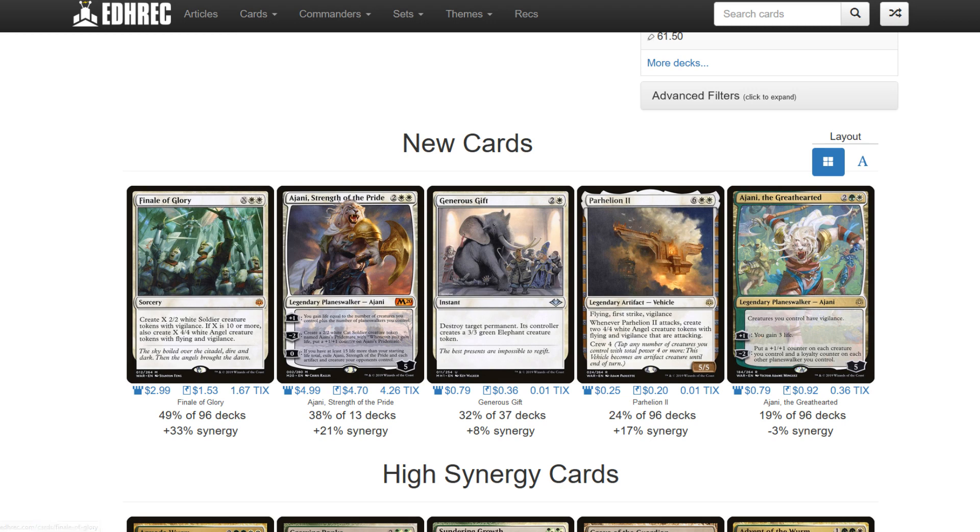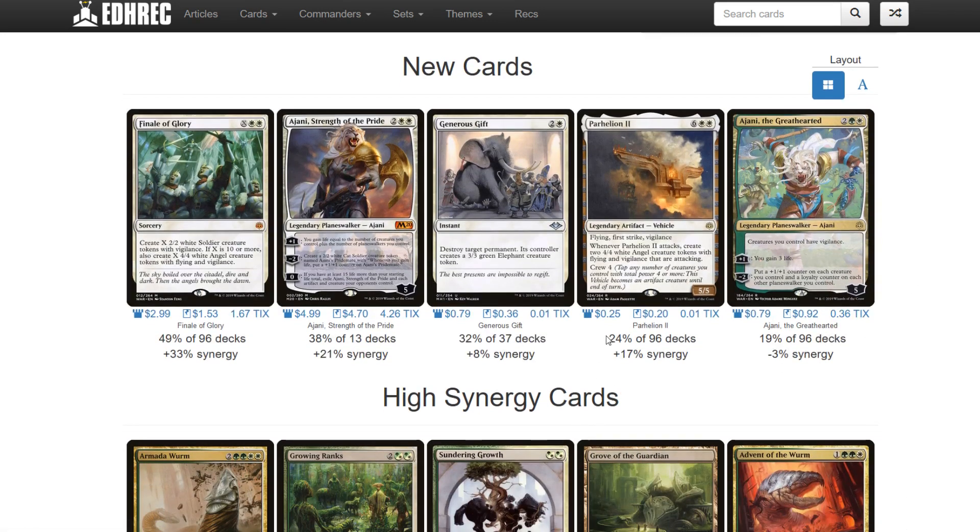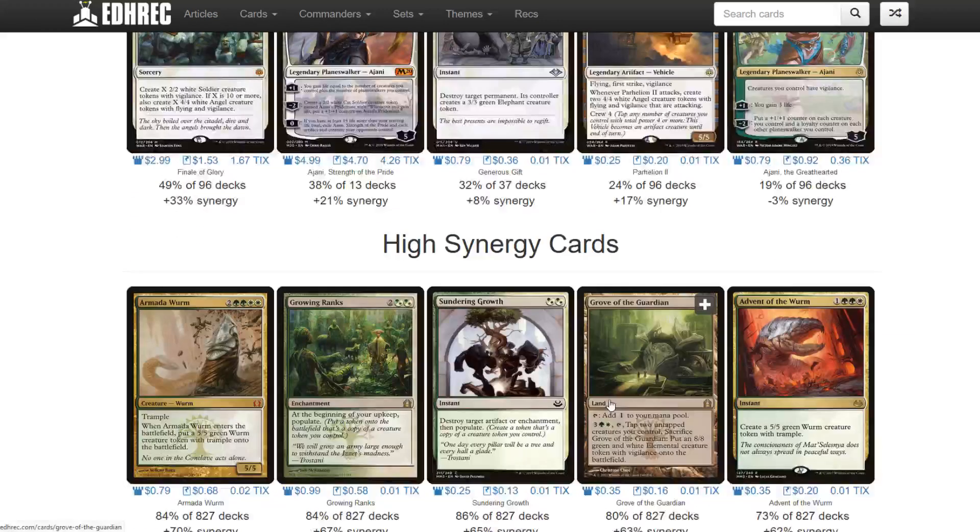Some of the new cards entering the mix include Finale of Glory - I don't know how I feel about that in a Populate deck. You just need to create a couple of beginning tokens and then populate those, so there are more efficient ways than making 2/2 White Soldier tokens. Same thing with Ikoria's Lair of Behemoths - kind of awkward. Parhelion is just 8 mana and only in 24% of Trostani decks - too soon to be investing, just a rare with very little play.